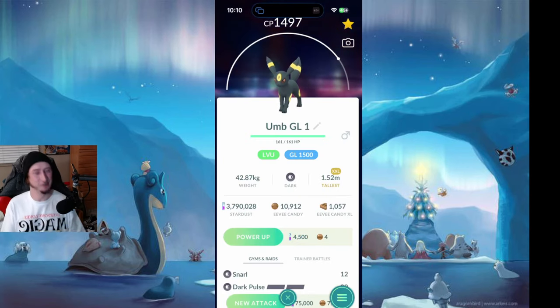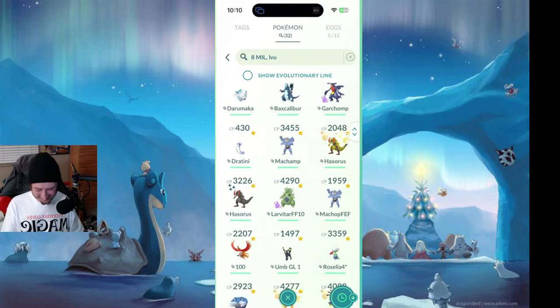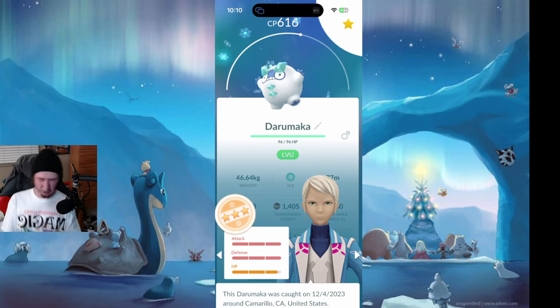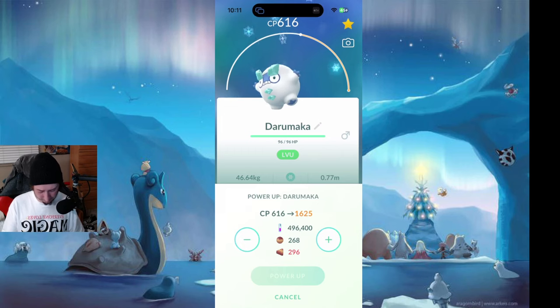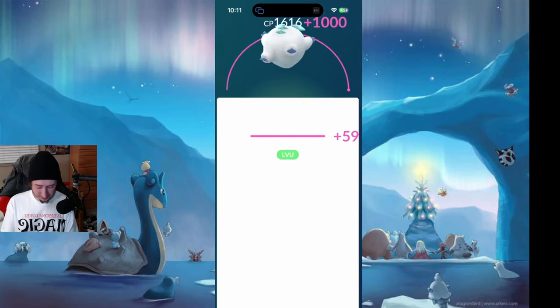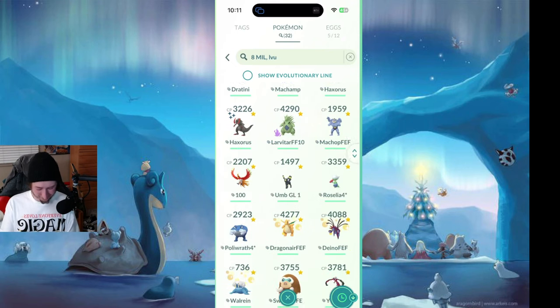The last thing I want to level with these tags is this 98 Galarian Darumaka. I got this from Research a couple days ago and my jaw dropped when I saw it — it was a 98. I knew 616 was high. So I'm going to go ahead and power this up as far as I can. I'm going to have to make this one my buddy next year so we can max it out. But this guy is going to be one of the best ice type attackers when the Zenform comes out, so I'm just preparing now for it.